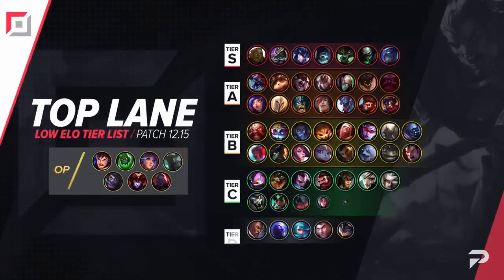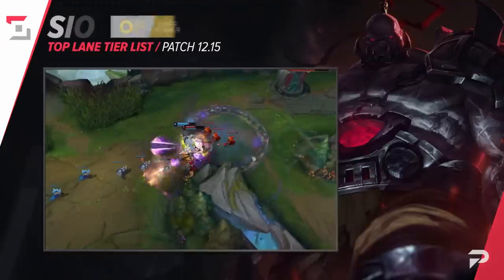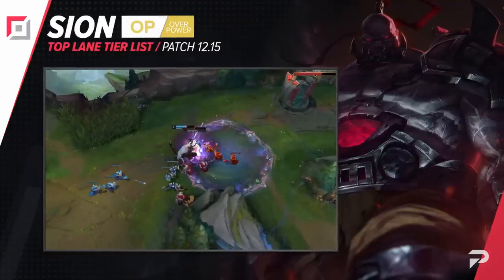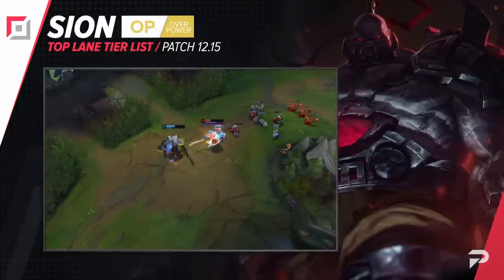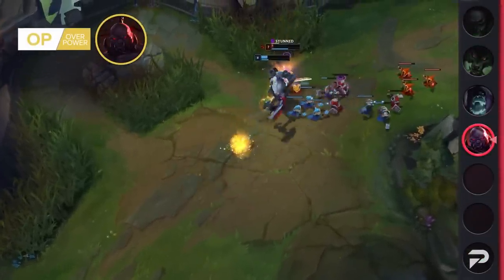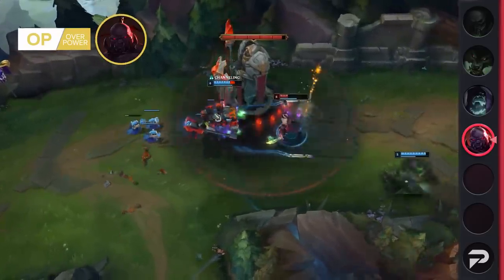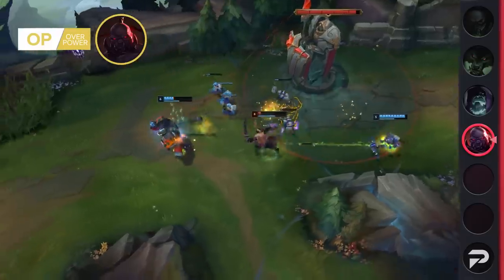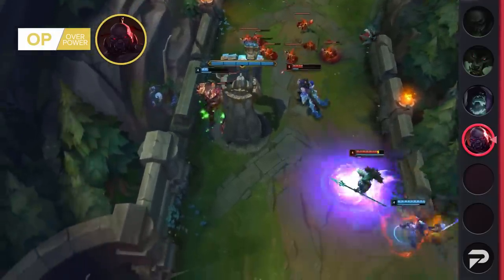Starting our guide off in the top lane, we'll be moving Scion all the way up to the OP tier. This one's going to be a bit wordy because a lot of people don't really understand what makes Scion so good. At face value, Scion's stats don't look all that great — he just seems a little above average. But if you dig a bit deeper, you can see that his stats are actually really weighed down by people trying to make Prowler's Claw work. Spoiler alert: it doesn't.